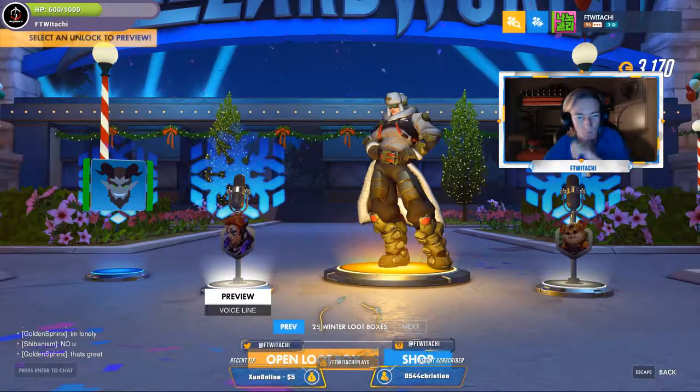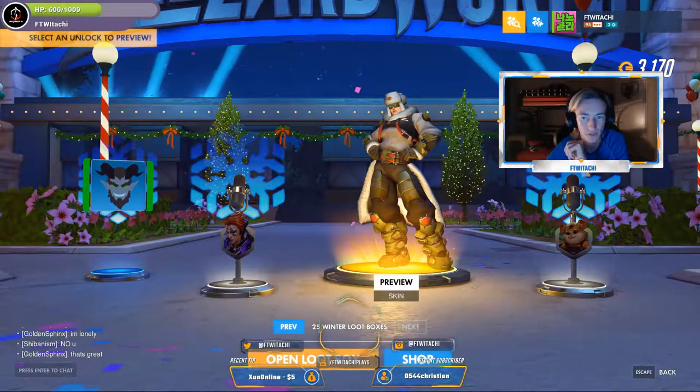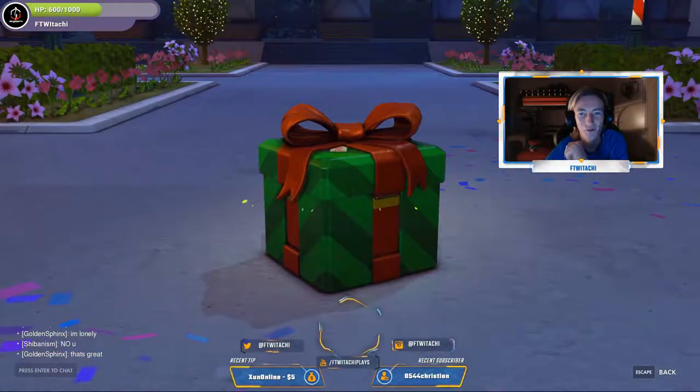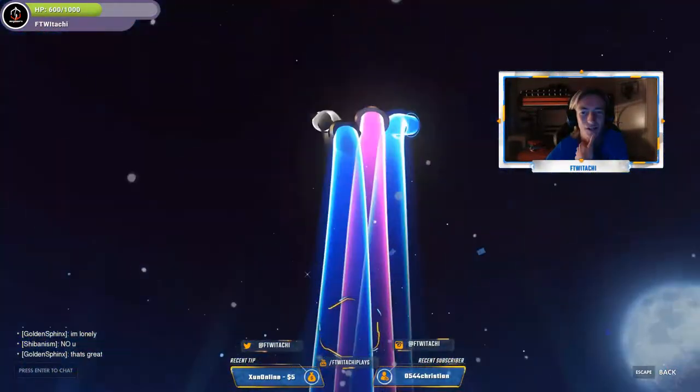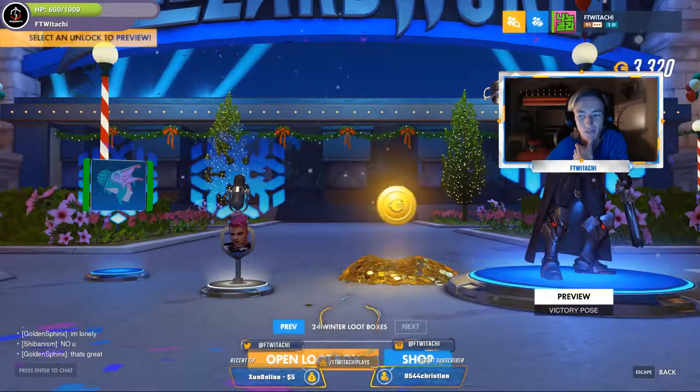Then we get a couple of voice lines and a player icon for the Winter Event. Not bad — old school Zarya skin, I'll take it. That's a Legendary. And now I got 25 crates to get one more Legendary. I've never started off with a Legendary — that was actually pretty cool.